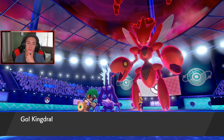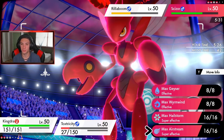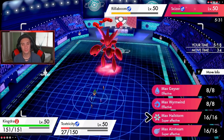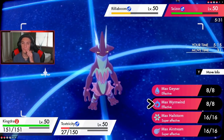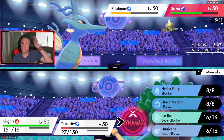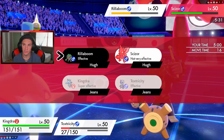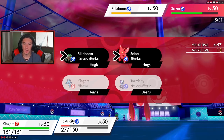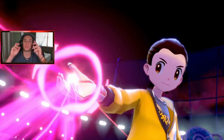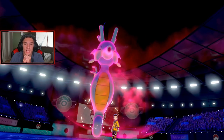I think I'm going to Dynamax and go into Max Airstream to take out Rillaboom. He's probably gonna go for Grassy Glide — no lie. But definitely airstream here, or I can set the Max Geyser to lower attack. We're faster, we are the fastest here. I said just Dynamax and go into Max Wyrmwind — lower attack, take out Rillaboom, then go into Overdrive to lower Scizor's attack. I don't need to boost speed since Kingdra is already the fastest Pokemon on both teams — no speed ties.